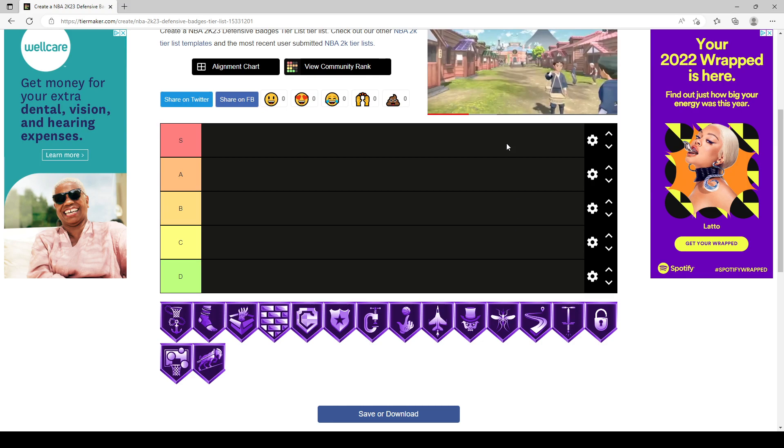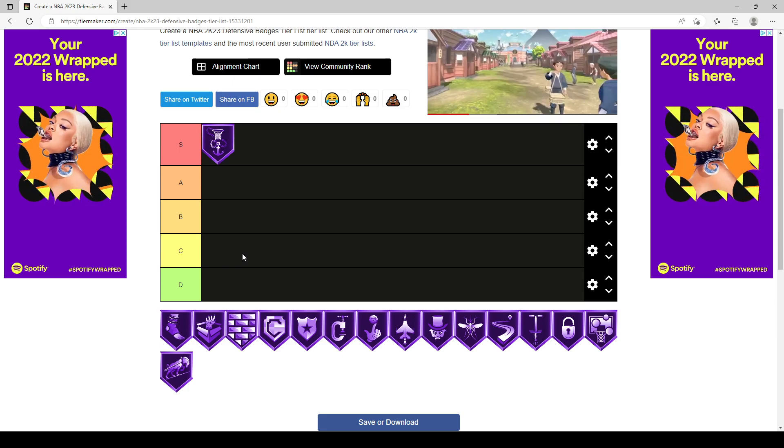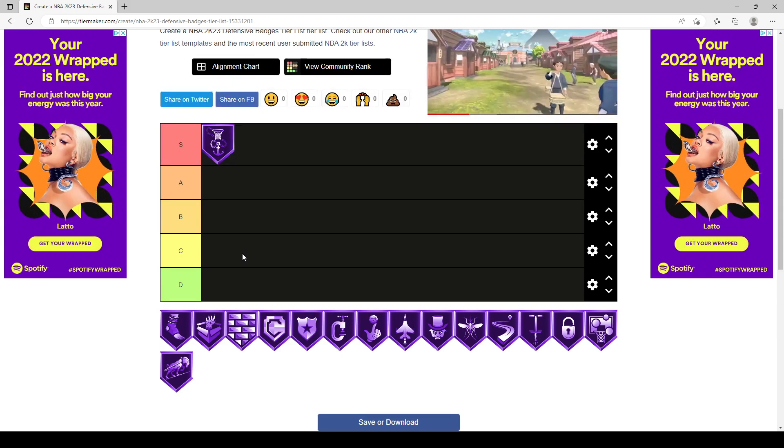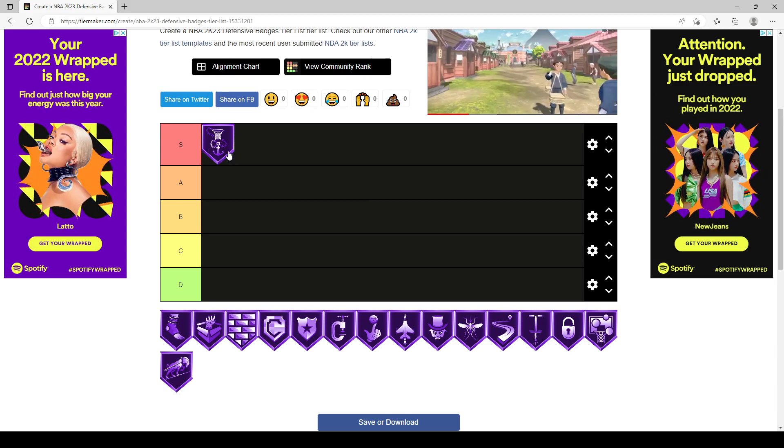We're going to start out with our first badge, which is Anchor. I have Anchor in S tier. Anchor is a really strong badge this year. If you're a big man playing in the paint, this is your bread and butter for protecting the rim. It works like the old Intimidator badge — it makes people miss and helps you get contested shots, blocks, and snatch blocks.